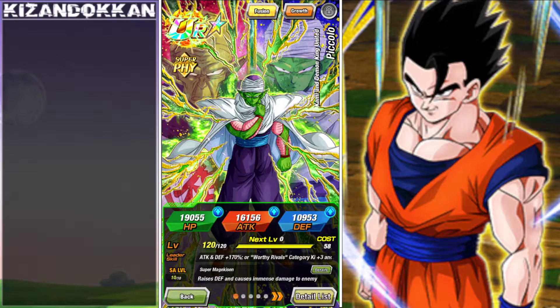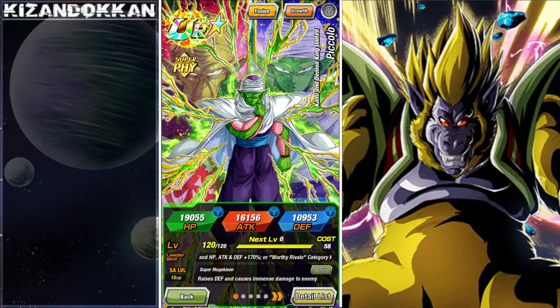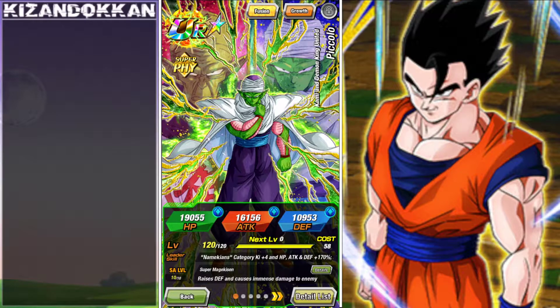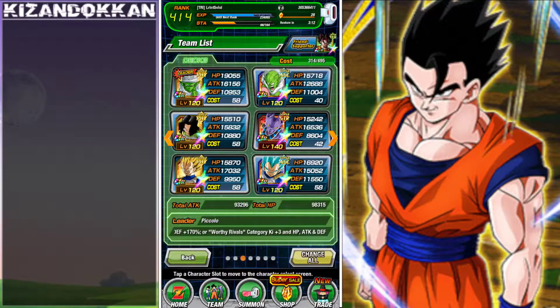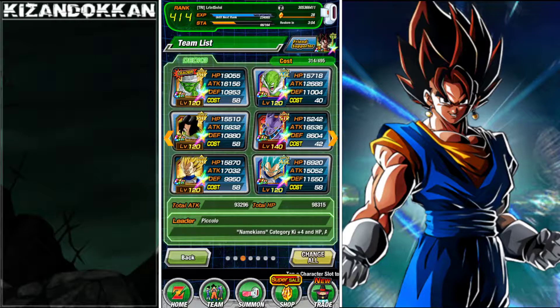It's time for another Dokken video! In this video we're going to be checking out the green guy himself, Piccolo - hashtag team Namekians - and we're going to see how he does with the new link changes. We've got a team built up for him and I'm going to show off the team, which is going to be the Namekian slash Worthy Rivals team. I'm going to run him with Nail at the beginning to see how it does.